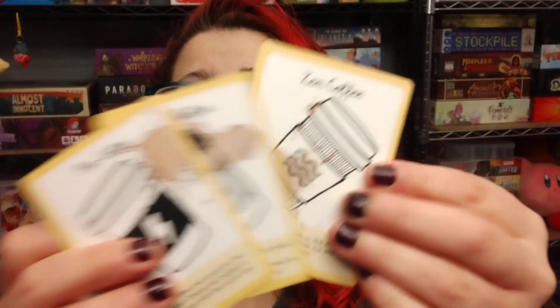They also have their own set of coffee cards that they can trigger, and these abilities are a little bit stronger — again, just to try and get in the way and mess up what the human player is trying to do.